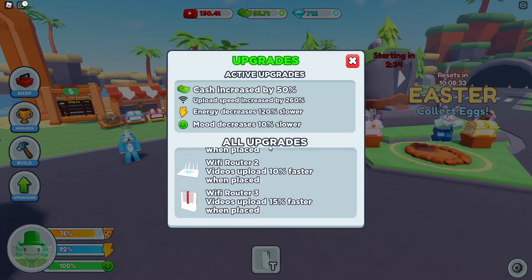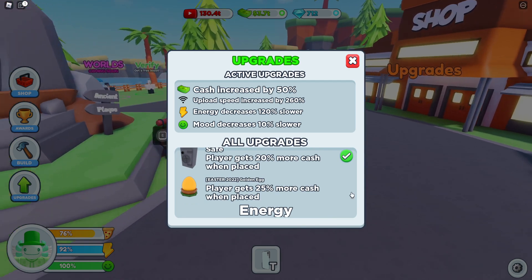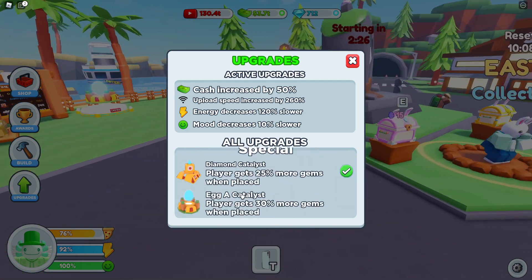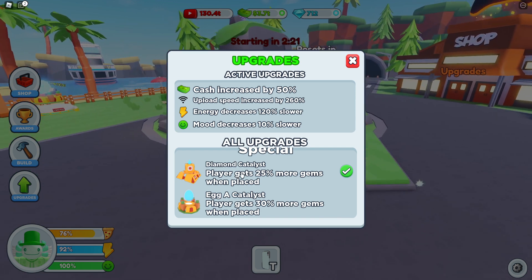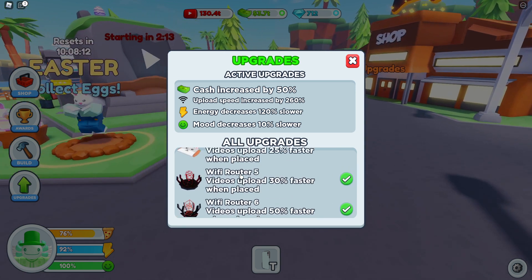I think we can go to upgrades and see what these do. The golden egg does 25% more cash, which is actually better than the safe. And there is an egg Catalyst which is 30% more gems when placed, so it's better than the diamond Catalyst. The Wi-Fi router 6 is still the best router.